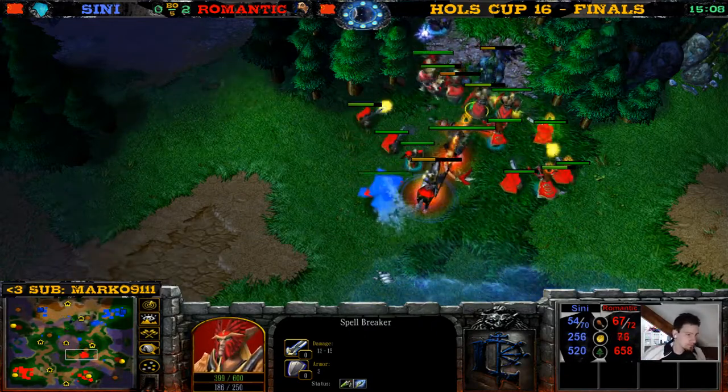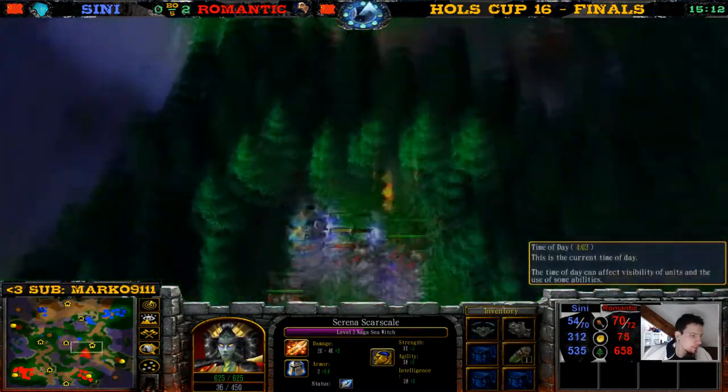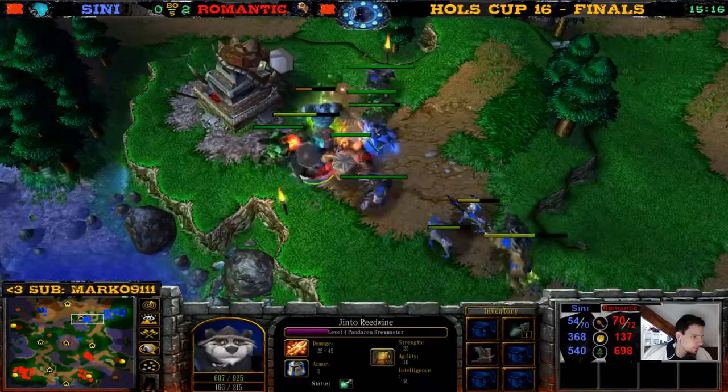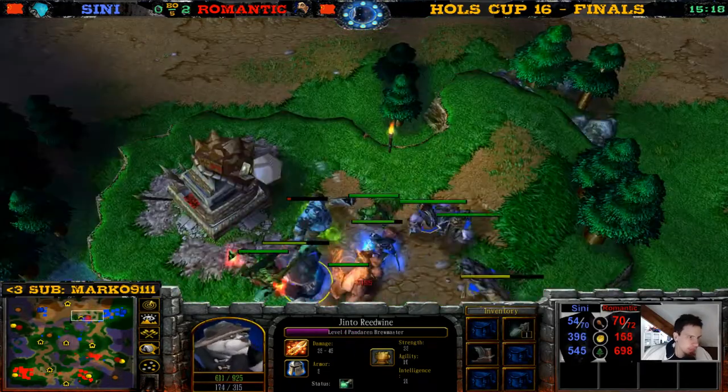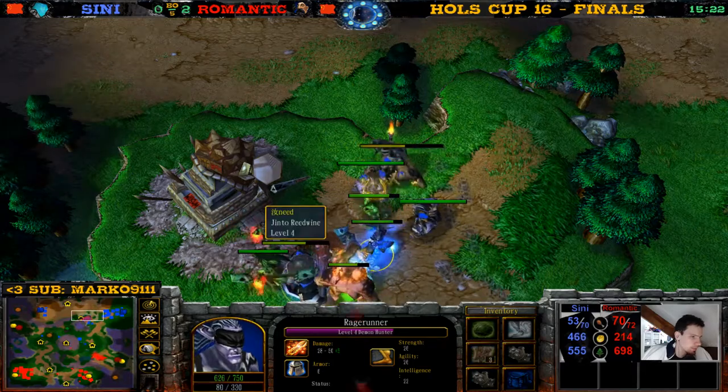He's 15 supply up. Level four Archmage, level three Naga — we have a level four Demon Hunter and level four Panda. Let's see what super item we get over here — Healing Wards! Okay, Healing Wards this time for Zini.